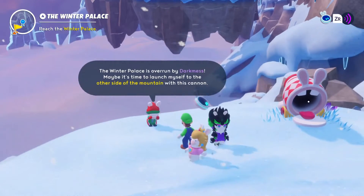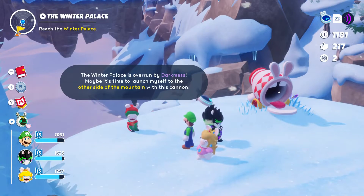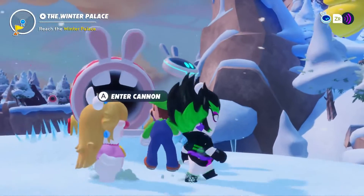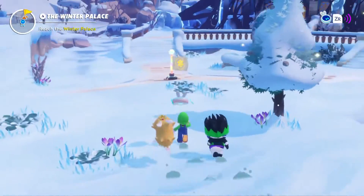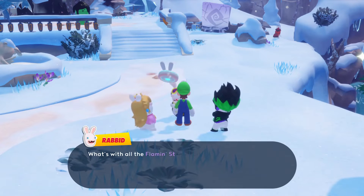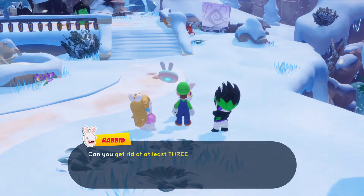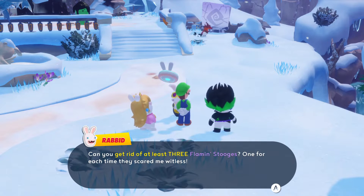Talking to this rabbit over here: the Winter Palace is overrun by a dark mister. Maybe it's time to launch myself to the other side of the mountain with this cannon. But not so fast - save me from your flaming stooge! What puts all the flaming stooges around you? Can you get rid of at least three flaming stooges - one for each time they scare me witless?